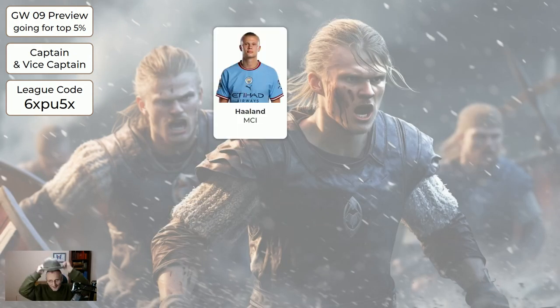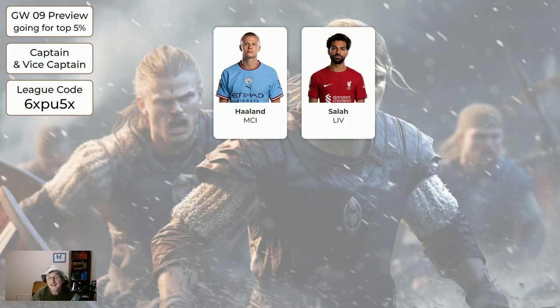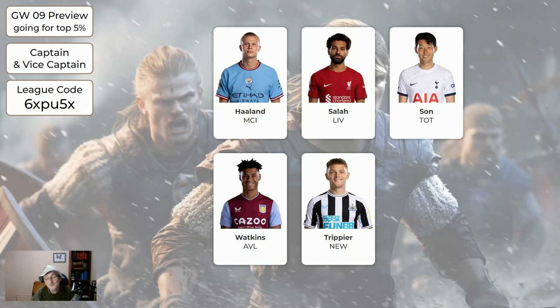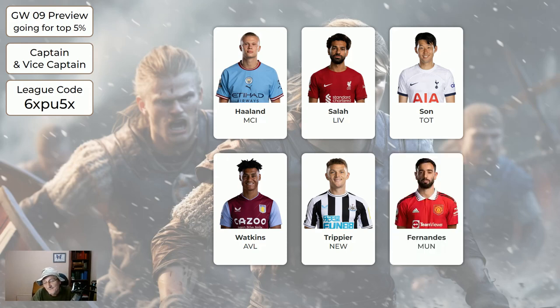Regarding captaincy: as normal Haaland is probably the safest choice — he's likely to be the most popular, home to Brighton who always concede, reasonable chance of getting points. Salah home to Everton is also a very good chance of getting points. Darwin's got a good game, as has Watkins. Trippier's got a good game too — so of these five, any of the other four could get two or three points whereas Trippier is likely to get more than three, but the other four are all more likely to get ten or more. So Trippier is a conservative safe choice and maybe a good vice captain. Haaland is the safest choice for mini leagues. And Fernandes — I know United have been awful and he hasn't done well so far, but they're away to Sheffield United, so he's a bit of an outside punt.